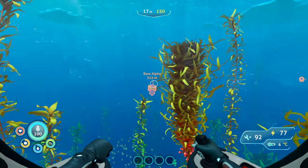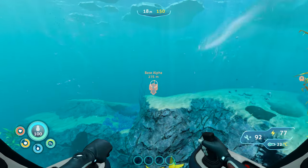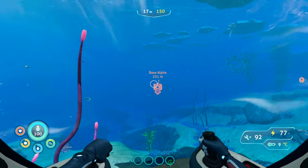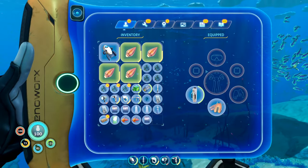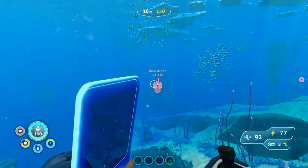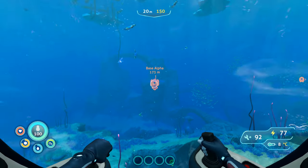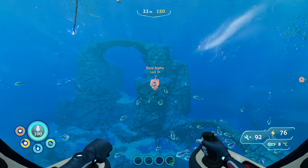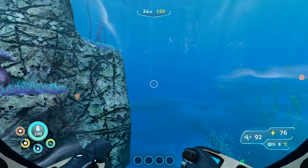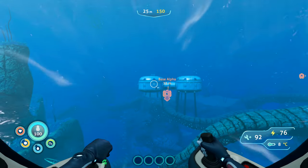I want to build some stuff in my base and then we can go looking for some other things. We'll go back there and find whatever it is that Alon wanted. I'm probably going to need the rebreather, and I do have the better high capacity one. I also want to start working on food production. It's a shame that fruit doesn't have water, but I think we saw one on the island that actually does, so I'm going to have to go and get some of that. I'll set one of these rooms up as a greenhouse.